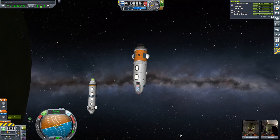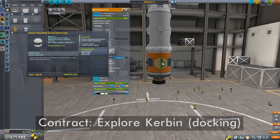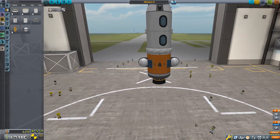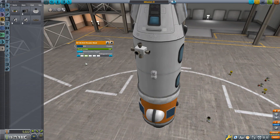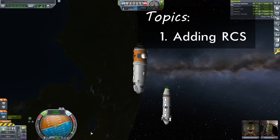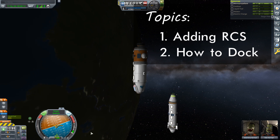Today we are going to take a close look at docking with the contract Explore Kerbin. This contract requires us to dock two vessels together, so we are going to create and launch a vehicle capable of docking with the space station that we inserted last episode. This will have us installing our first Reaction Control System, otherwise known as RCS. Then we'll take a detailed look at how the docking maneuver itself is performed in the easiest way possible given our current technology in the game.